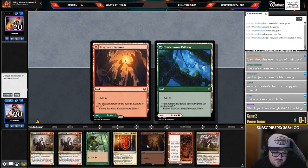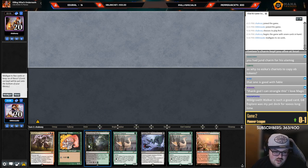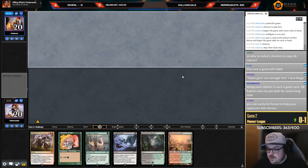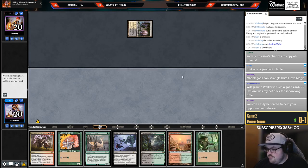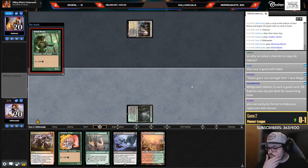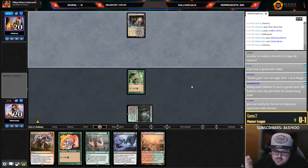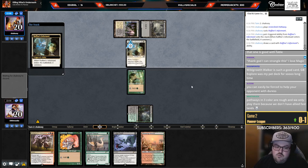We can probably shave an Ob, maybe two Obs, to play Thoughtseize. I don't think Duress is where I want to be because you can't take Grease Fang with Duress — it takes their draw spells but not the cards you care most about. I have a one-lander but this one's a lot worse because we have to play Elvish Mystic on one for green. Got to ship that hand. Maybe the Pathways are just bad — every single hand with a Pathway has been terrible.